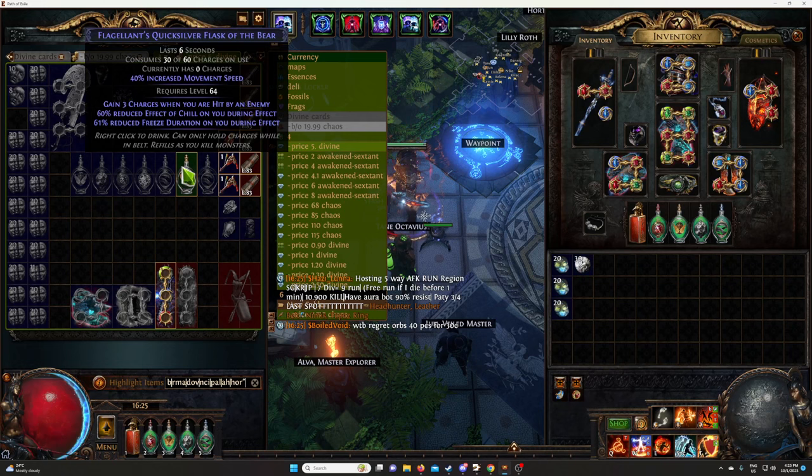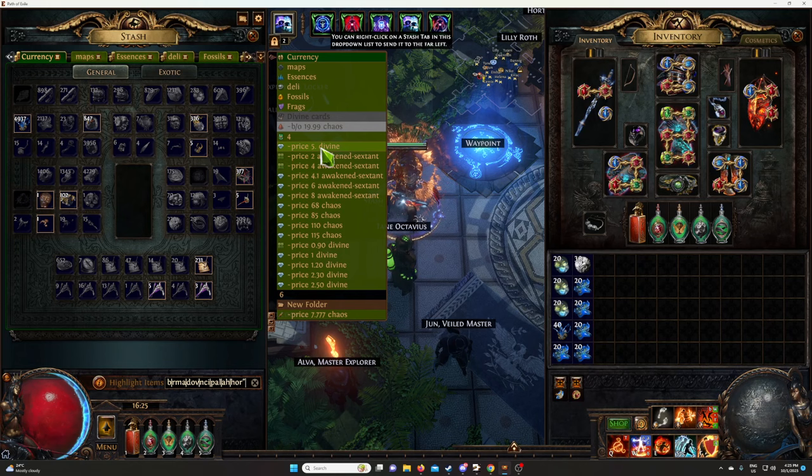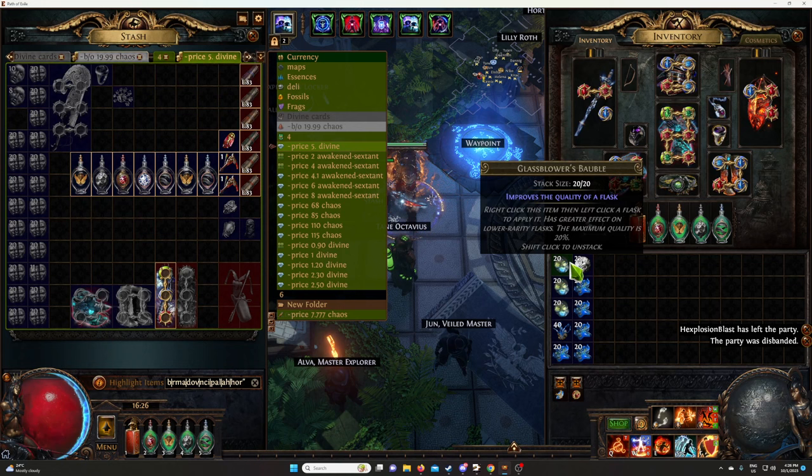The second thing we want to do is quality every one of them. Because if you remember, I said before that quality on flasks only gives one quality when it's a rare, two quality when it's magic, and five quality when it's a white item. So we'll quality all the white items — it only takes four per flask.